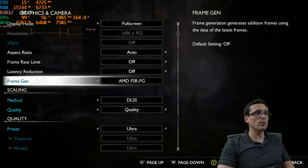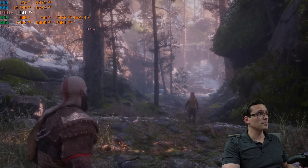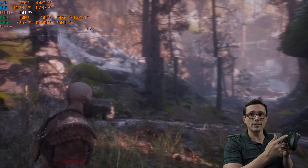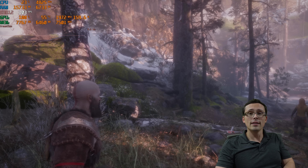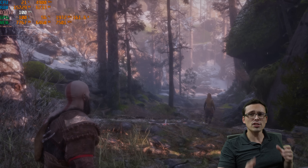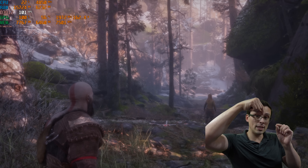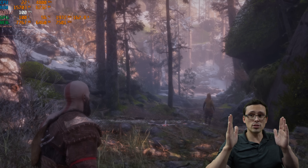I'm going to go with DLSS quality with FSR frame generation at ultra settings as a baseline. Since our baseline frame rate was over 60 in this scene, our overall frame rate is now over 100. Now do keep in mind frame generation — for those not super familiar with it — it's not going to make the game more responsive. When I hit buttons, it's actually going to respond slightly slower than before I turned frame generation on, even though my overall frame rate number is higher. The game engine renders two frames and you'll see both, but it slightly delays showing you the second one in order to interpolate what's happening between them.